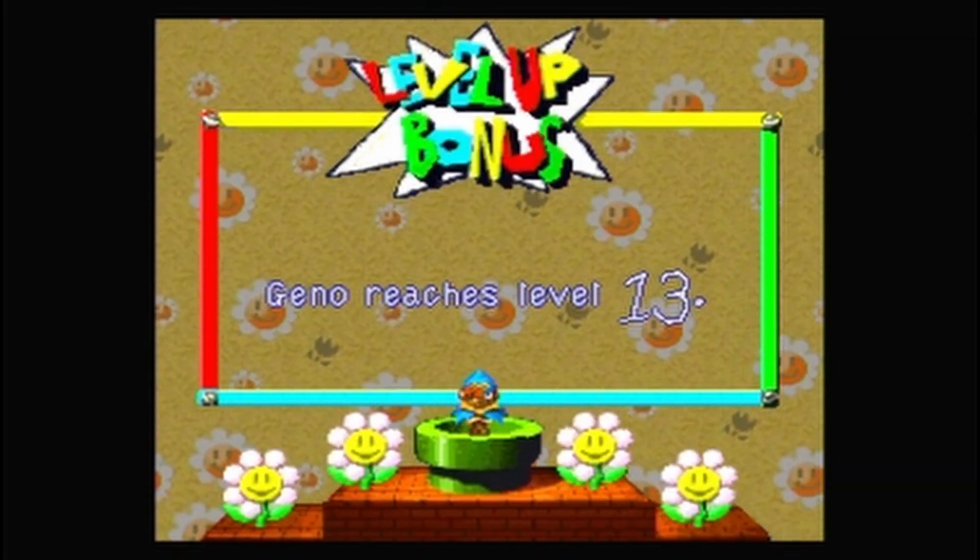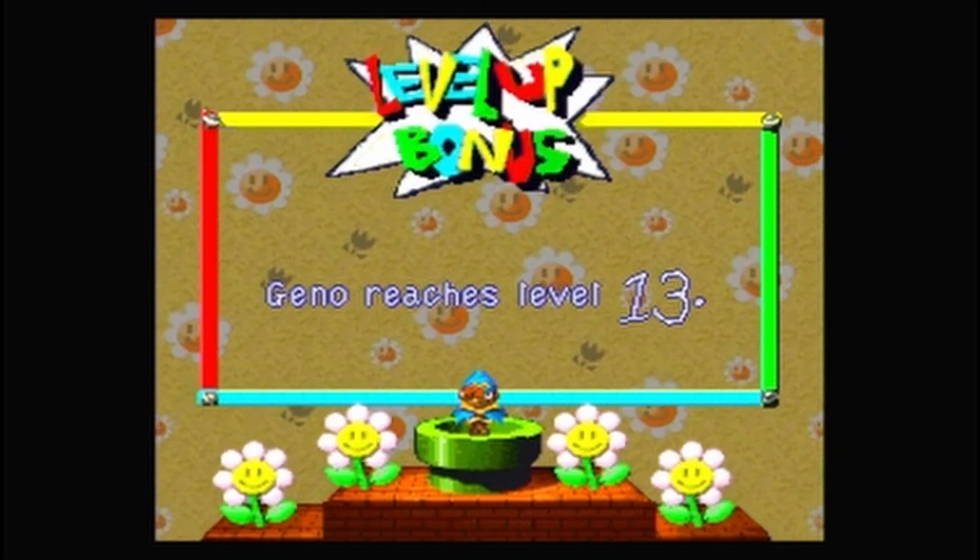Gino has reached level 13. Why did I say Mallow when I meant Gino?